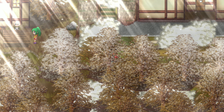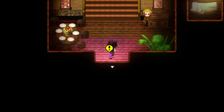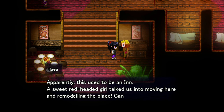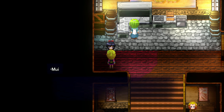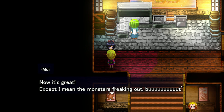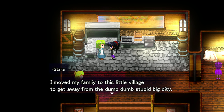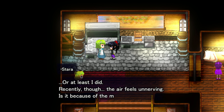Why don't you and your little friends go do something about it already? We're trying, we're trying. I want to start my day with a walk but it's too dang cold — someone should turn the world's heater on. The seasons never changed all that much in Terra Lulz. Apparently this used to be an inn — a sweet redheaded girl talked them into moving here and remodeling the place. Just four years ago this village was on the brink of ruin — we all worked hard to make it a nice place to live. Now it's great, except for the monsters freaking out.